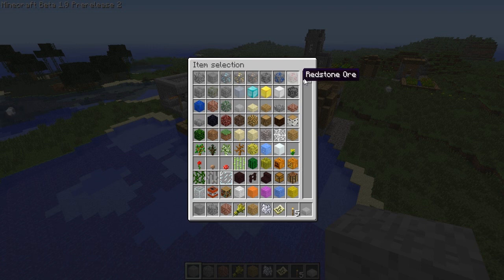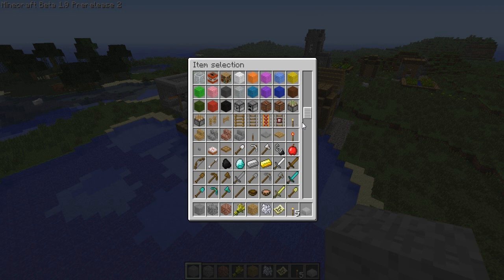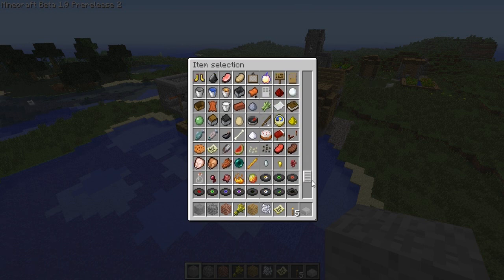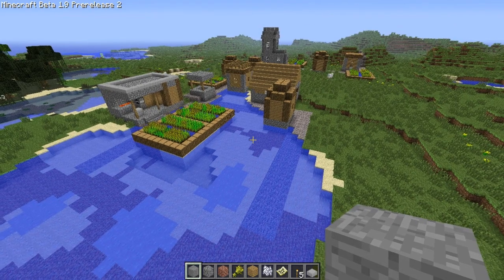Let's take a quick look at the item selection. The golden apples glow — that's a new feature. We have a bunch of different music discs, magma cream, blaze powder which I think you can make from blaze rods, spider eye, fermented spider eye, glass bottle which I think you can use for potions in the future, a ghast tear, gold nuggets, nether wart, melon seeds, and pumpkin seeds. I think those are new.